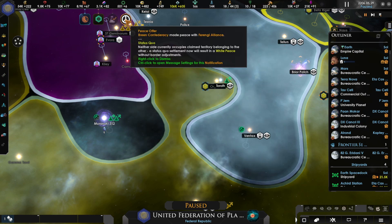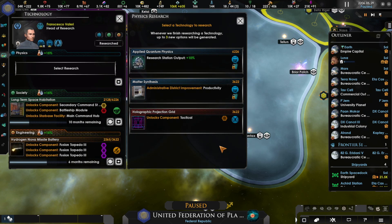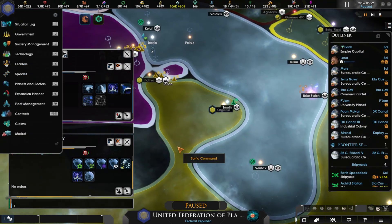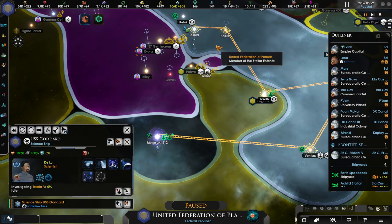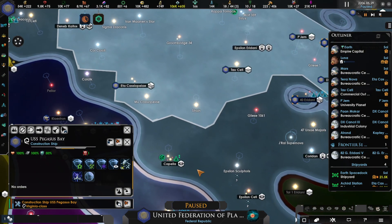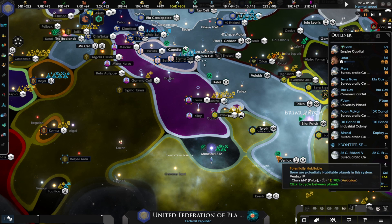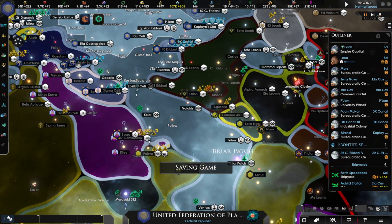Breen and the Ferengi have made peace. Jump drive travel, spore drive — it's been researched. We'll go into tactical next and pull our two people out of here since we can't do anything in those systems. Let's get them to research this anomaly and head back up to Capella. I can't get this one but it has a huge planet there.